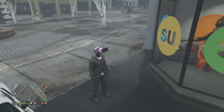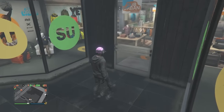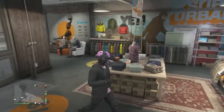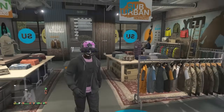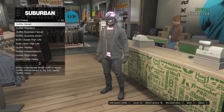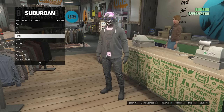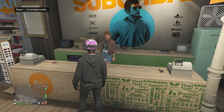That's it for the second outfit. After you've finished making it, go to the front counter, hit edit saved outfits, and save the outfit on whichever slot you want. Now let's move on to the third outfit.